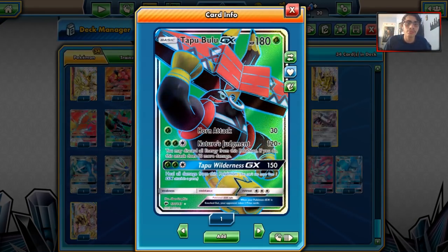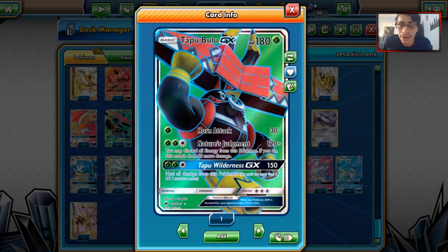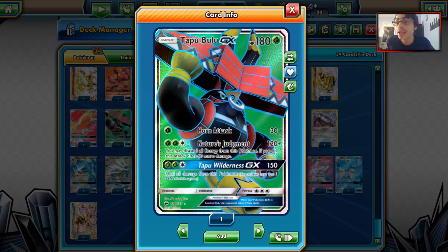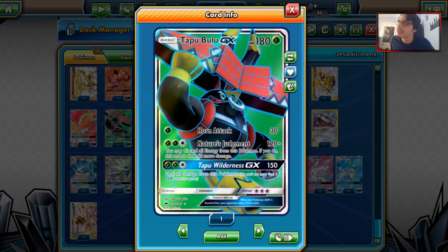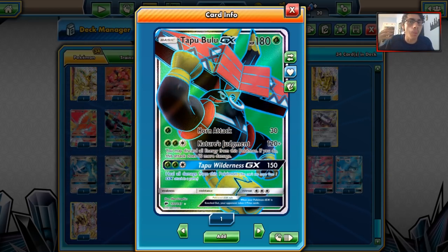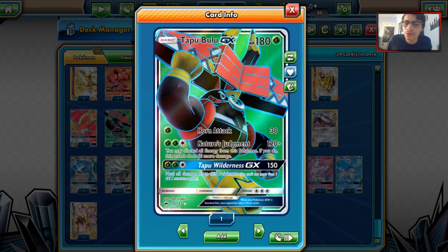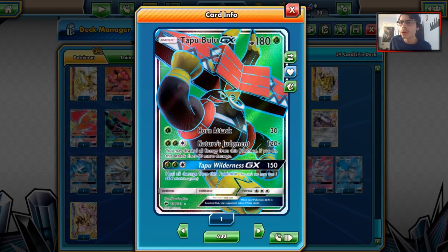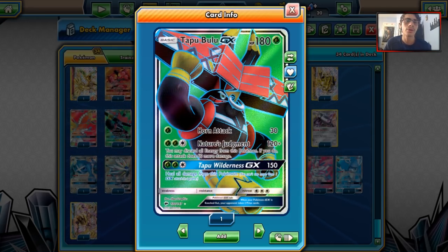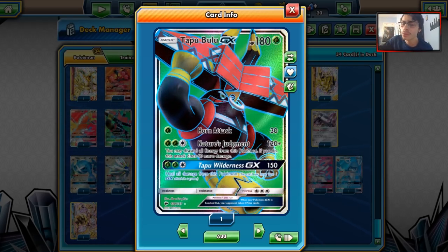We got our Vikavolt Tapu Bulu decks. Vika Bulu will continue to reign supreme in standard because it is a very easy-to-play deck with great matchups. This deck can KO Zoroark thanks to Choice Band. Bulu will remain one of the best decks in the format for a while. Vika Bulu isn't really losing much with rotation, so I feel like it will continue to stay top-tier even with Forbidden Light coming out.